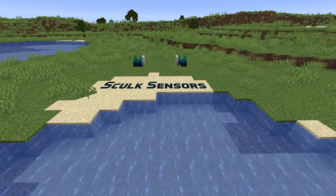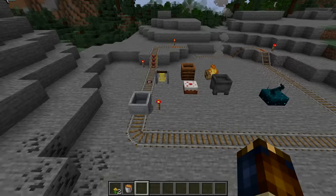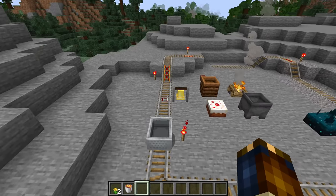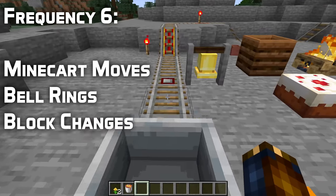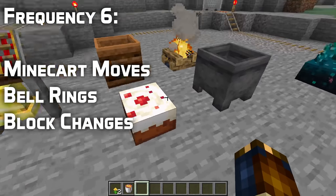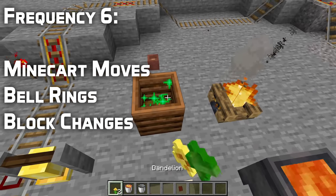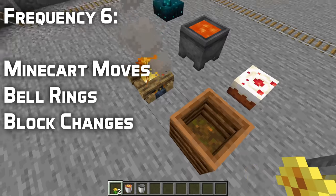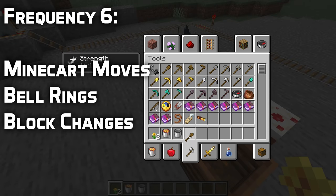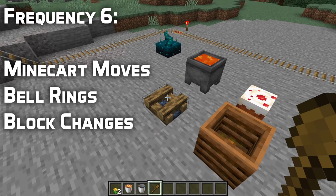Let's talk about skulk sensors. Skulk sensors have been expanded to add a whole slew of new game events. For frequency 6 there are three new events: minecart moving, a bell being rung, and a block change. The block change event covers when a player, dispenser, or mob changes a block — for instance eating a slice of cake, filling or emptying a cauldron, extinguishing or lighting a campfire, placing something in a flower pot, or placing a book on a lectern.